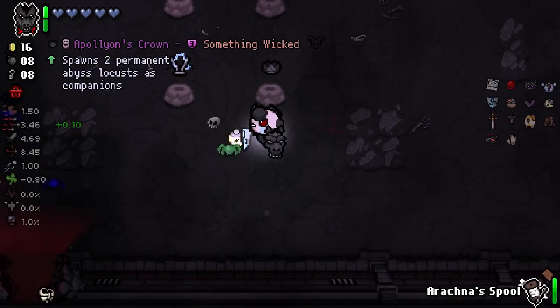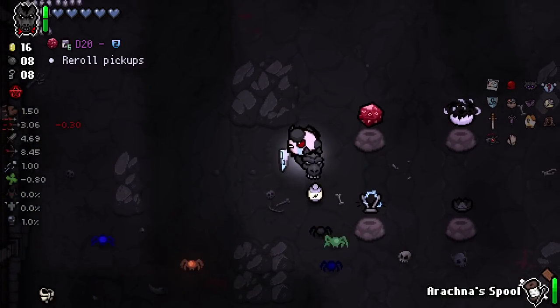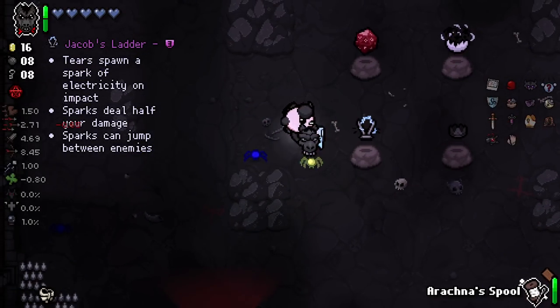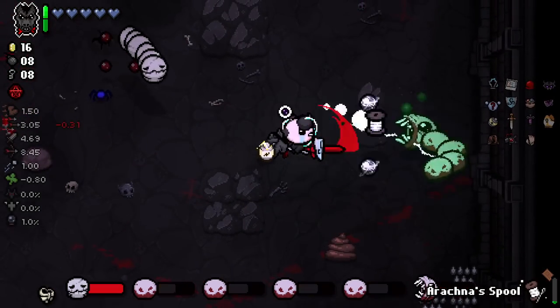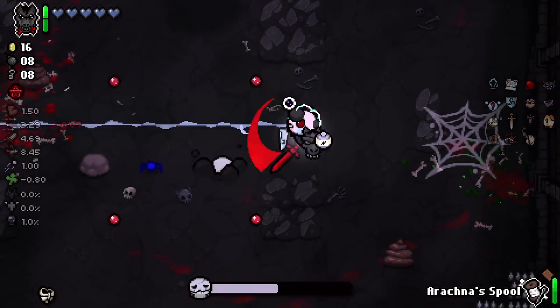There is Jacob's Ladder. There's also this — spawns two permanent Abyss Locusts as companions. Jacob's Ladder — yeah, let's do it. Now one thing that is problematic about Boss Rush is I don't think we can gain any spiders during the entirety of this fight.